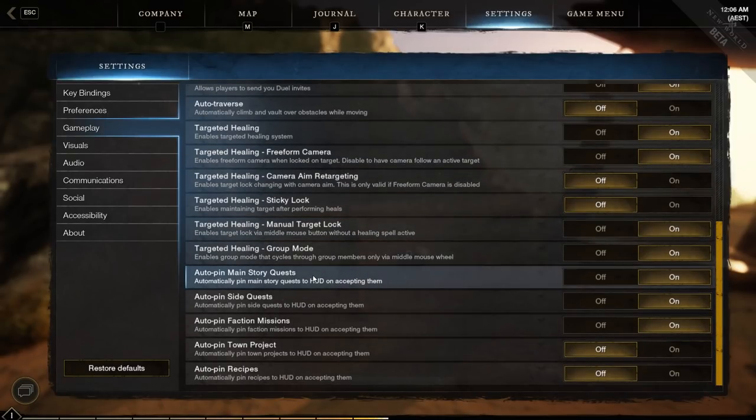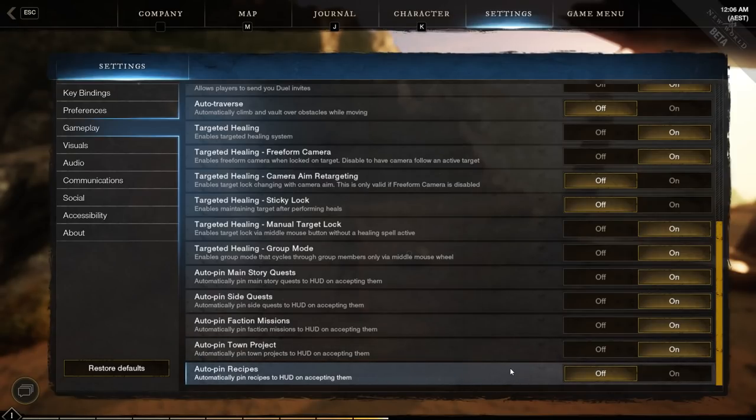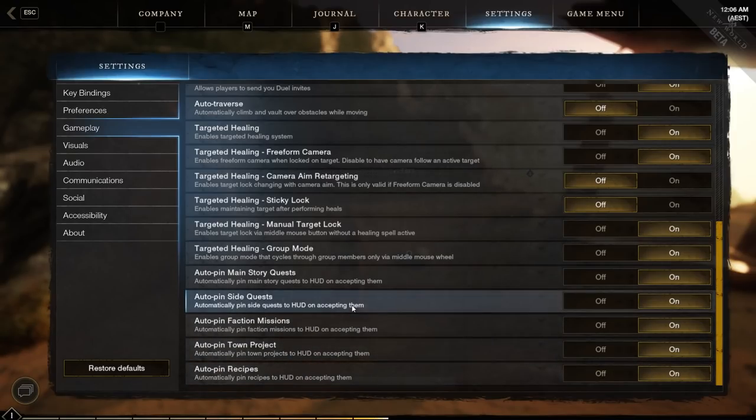These quest pinning options are new, I think. Auto-pin main story request mode is a good one so you always know what the most important quests are. You can also turn on auto-pin for side quests or faction missions. I'm going to auto-pin everything because it's really easy to unpin things once you know how to. For recipes, you'd actually have to specifically pin them first in the crafting menu, so you can turn that on as well since you'd want to see it at that point.